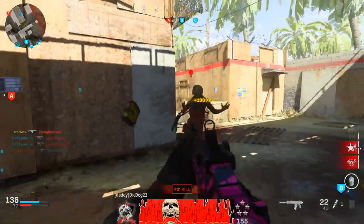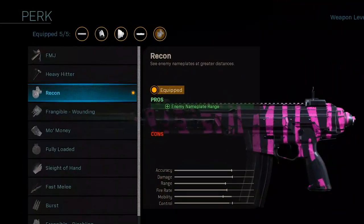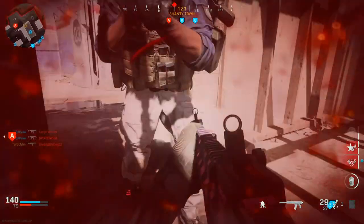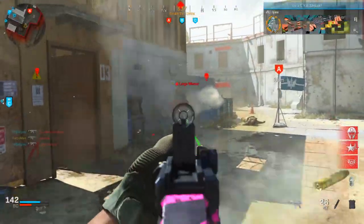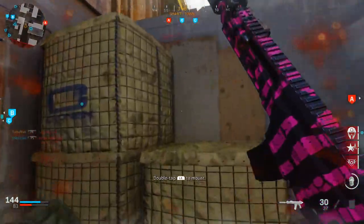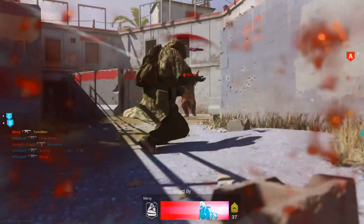For the weapon perk I'm personally using Recon. I like being able to see where enemies are across the map, especially since it's hard to see enemies in the first place. It exposes their location and helps you decide which way to go — whether to push or avoid a certain line of sight. It gives you a heads-up and lets you know how to plan your advancement around the map. That's personal preference though; you can use whatever perk you want.